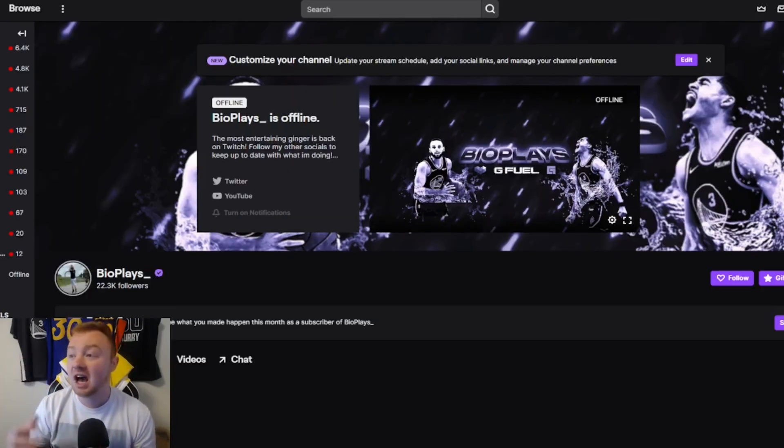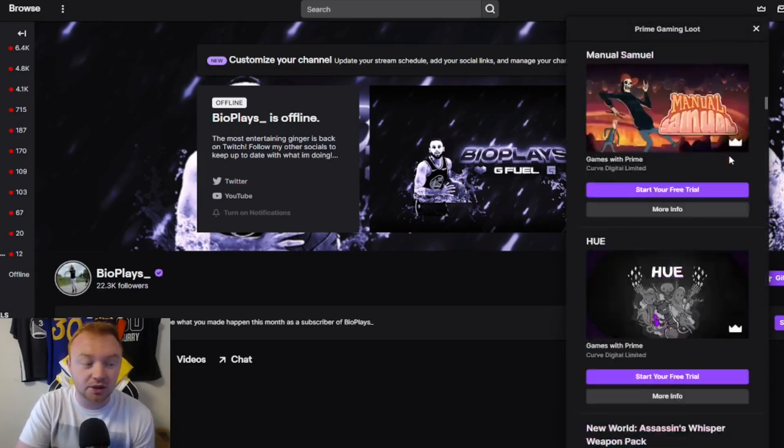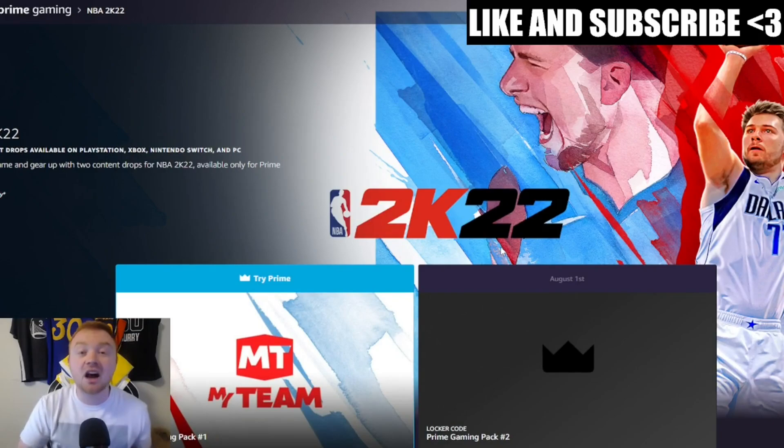When you are on Twitch, you just go to twitch.tv. You don't have to be on your account — whenever I click the Twitch link it always goes to my account anyway. But when you do go to Twitch, you're going to look for the little thing up in the top right corner of your screen that says Prime loot. Once you click on this, you guys are going to scroll down and you will eventually see that there is an NBA 2K22 Prime Gaming Pack.